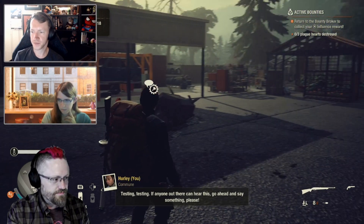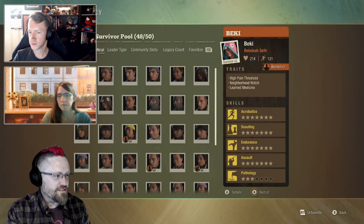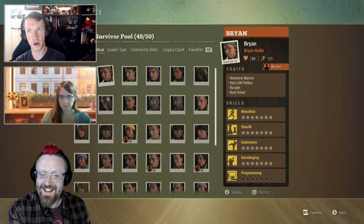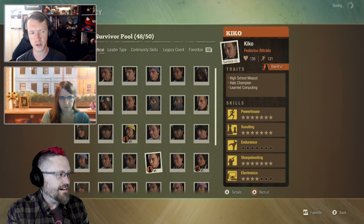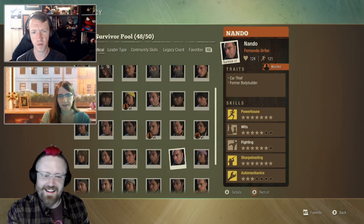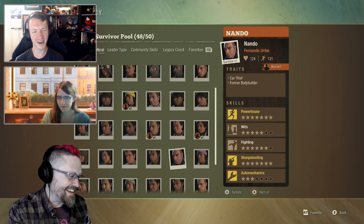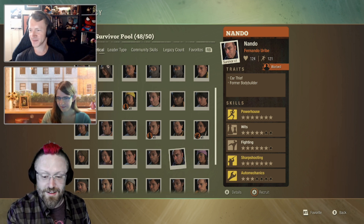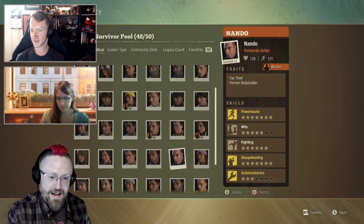So I'm going to hit that option. This pops open the legacy survivor pool. Is the game paused in the background? If you have multiplayer on, it's not paused in the background. So these guys are in alphabetical order — Nando was pretty easy to find. But even if I had trouble remembering his name, if I remembered he was an auto mechanic or whatever, I could have found him using any of the sorting options. So Nando's the guy I want — let's recruit him and confirm.